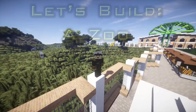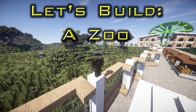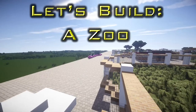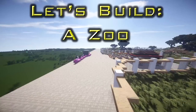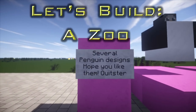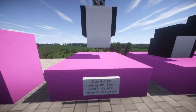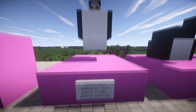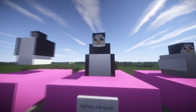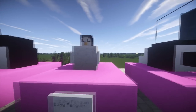Hi guys and welcome back to another episode of Let's Build a Zoo. So what are we going to be doing today? I'm not really sure. Quitster has actually arranged some stuff — completely forgot about this until I just saw it. Quitster's got a couple of designs for penguins. Look at that good-sized penguin, and that one floats — that actually looks pretty cool. Also a derpy penguin — I quite like the derpy penguin. And we've got a baby penguin.